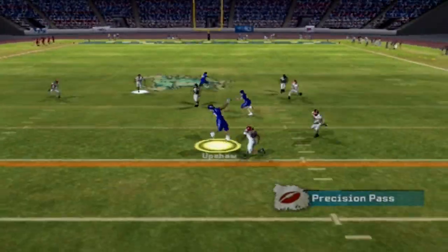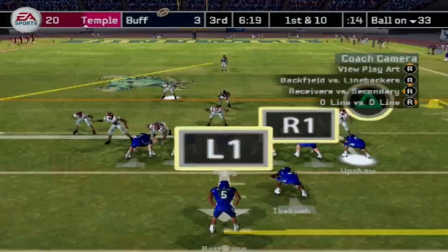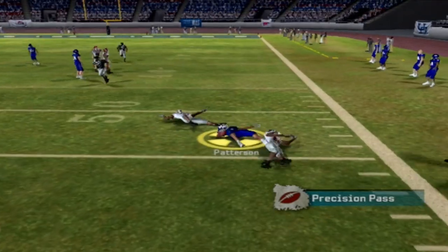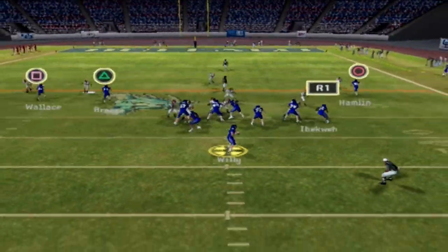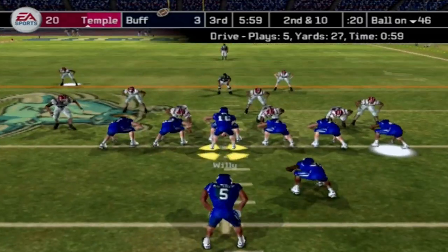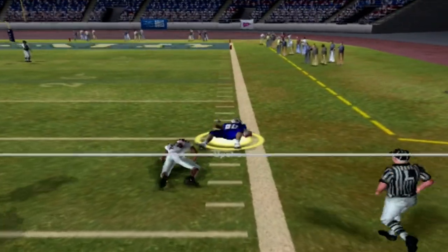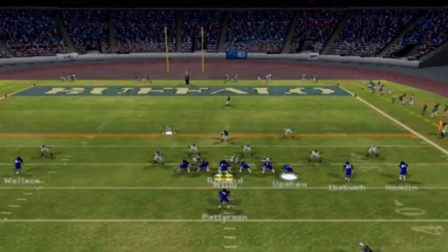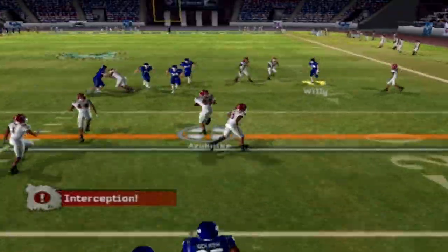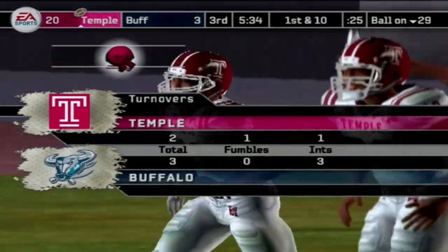We have the football to begin the second half. Willie throws over the middle — Upshaw comes up with the grab for a first down. Willie had a rough first half and looks to turn it up. He rolls right and dumps it to Patterson for another first down up to the 46. Willie then throws right side and it's way off target — might as well have been aimed at the Gatorade handler. He does find Upshaw again up to the 31. Under pressure, Willie makes a bad decision and throws into coverage — Azubuki gets the pick. Three interceptions in the game for Willie, and his day might be done.